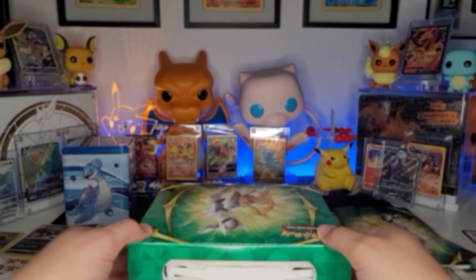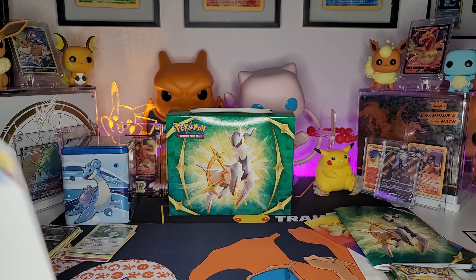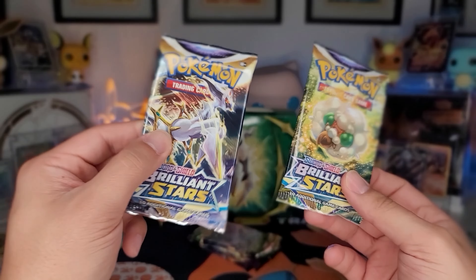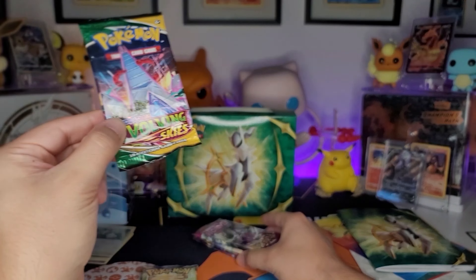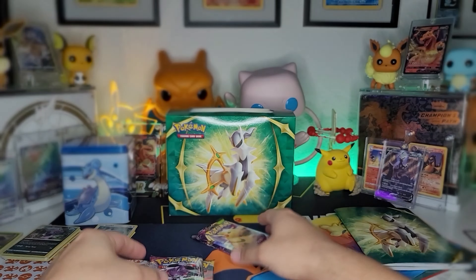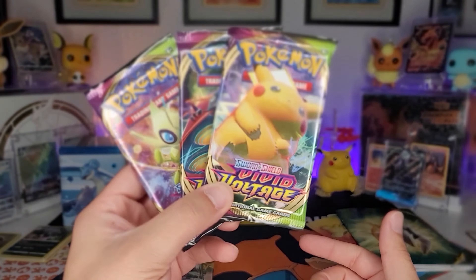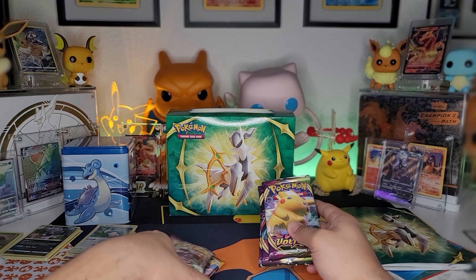Alright, let's get into the packs. So of course you've got two Brilliant Stars, one Evolving Skies, one Fusion Strike, and three Vivid Voltage — so I guess it varies; no Battle Styles. We got three Vivid Voltages so we've got three chances to get the Chunkachu rainbow.